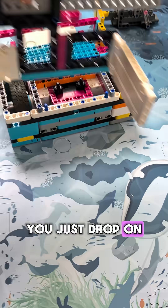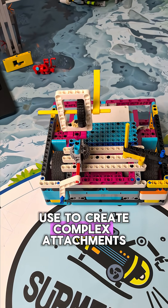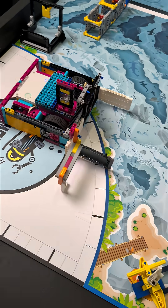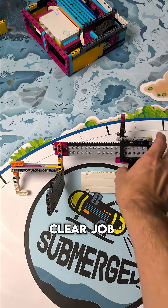This is why high-performing teams use the box robot strategy — you just drop on an attachment, run the mission, swap it, and go again. Here's the formula I use to create complex attachments: pick one mission that needs an active motor. I needed to collect objects, so I used a linear actuator — one motor, one clear job.